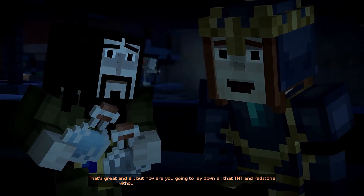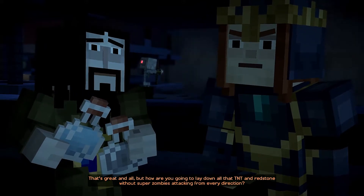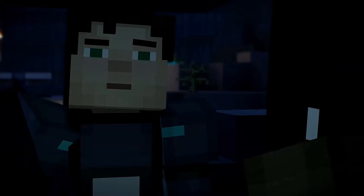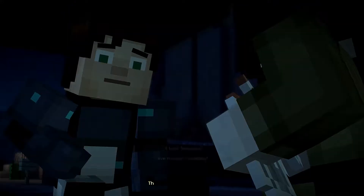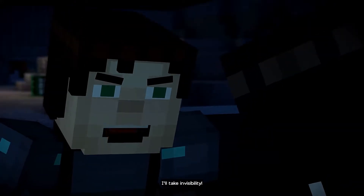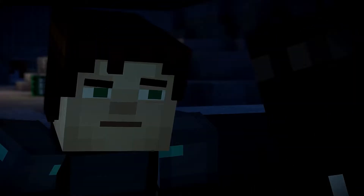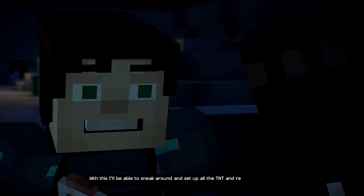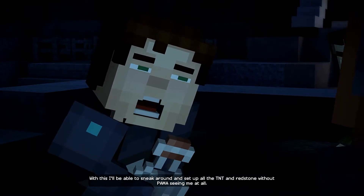But how are you gonna lay down all that TNT and redstone without super zombies attacking from every direction? These should do the trick. Choose, Jesse. Quickly now! I think I'm gonna go with invisibility — possibilities are endless! I'll take invisibility. With this, I'll be able to sneak around and set up all the TNT and redstone without Palma seeing me at all.